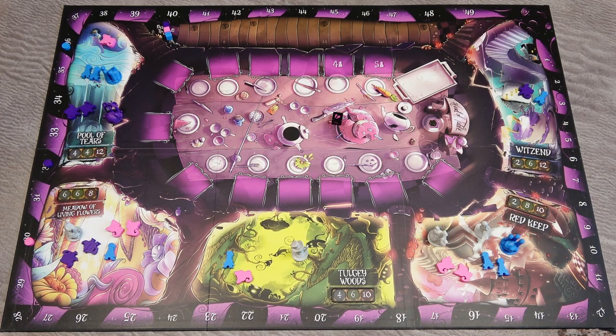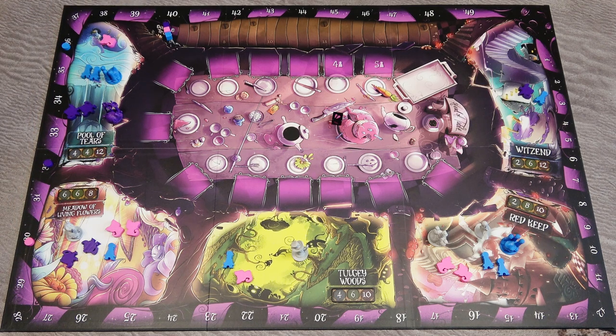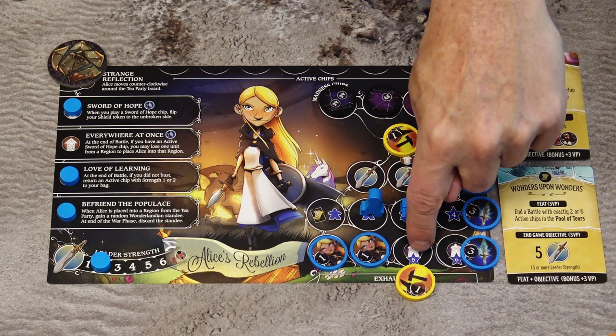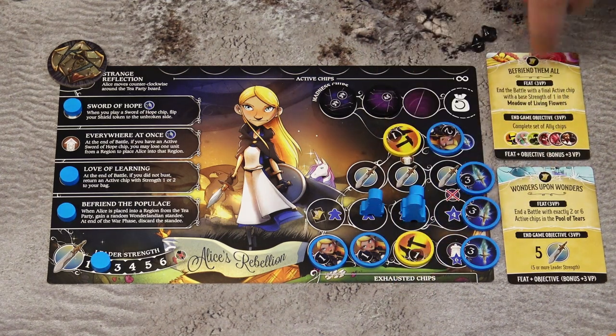The game ends at the end of round three. In addition to victory points scored during the game, you add points for your castles based on how much you forged on the castle scoring track — in this example, 5 points per castle. Then score victory points for your quests, and lose 1 victory point for each shard still in your reserve. After that, the player with the most points is the winner.